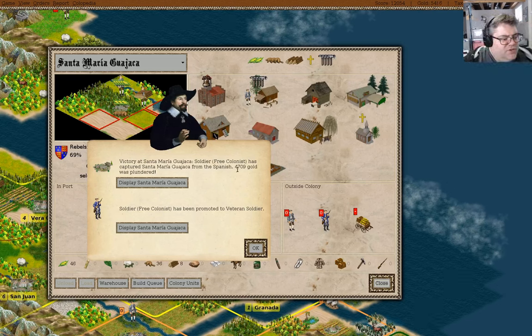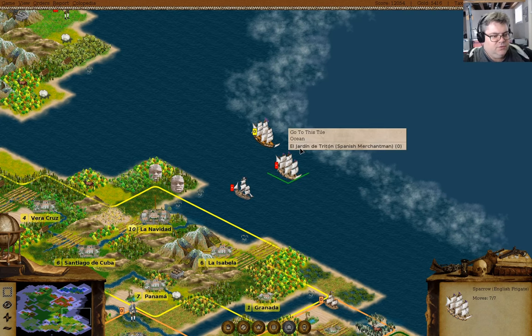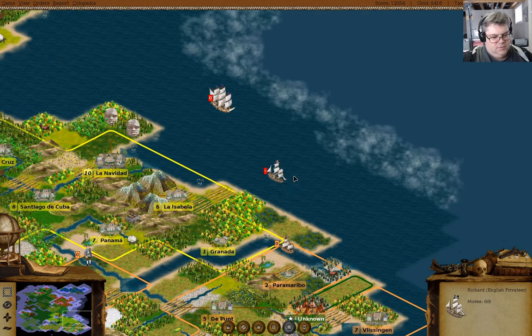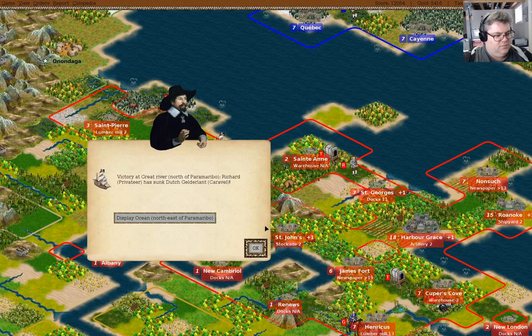We got 4,700 gold from that. What's in here? We got a treasure train. First of all — attack. Frigate has been damaged. Attack that. We sunk a caravel.